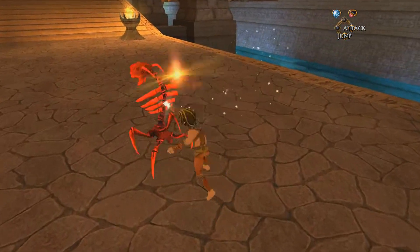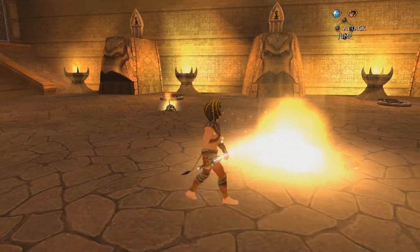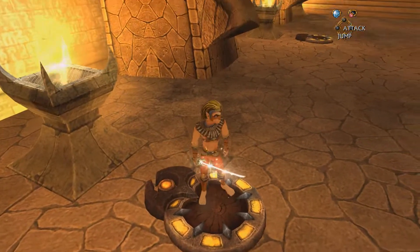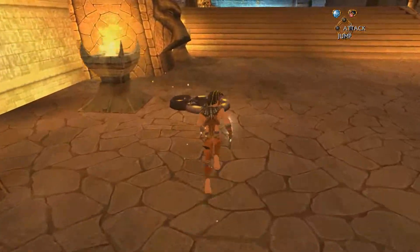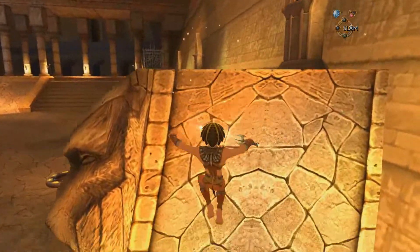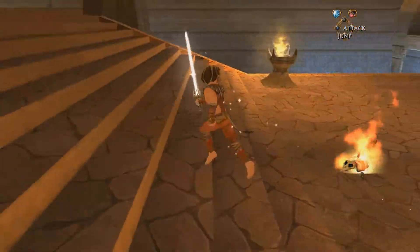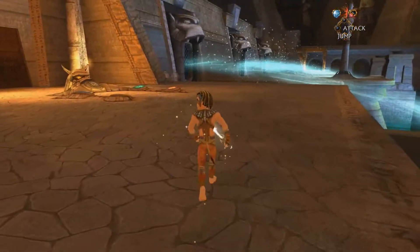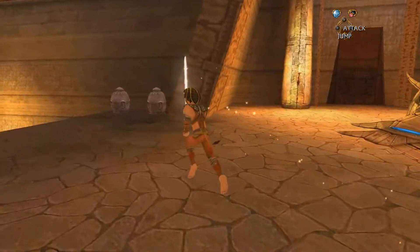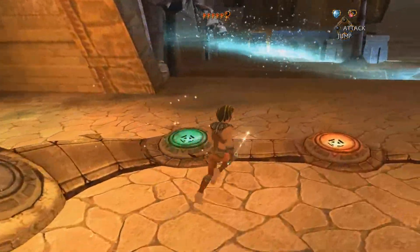I can take this guy out right here. Let's try and gather my thoughts on this area. We have some pedestals here. I'm not too sure. We have a warp point there. Another locked door here. Let me get some of this. You'd think they would put a save here.